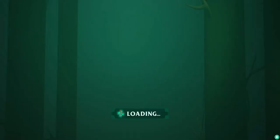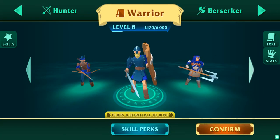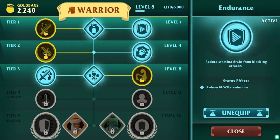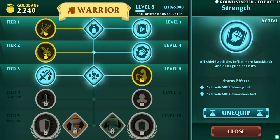By the way, all of the classes have different yells — they're called strange, but whatever. Okay, Warrior. Reduces block stamina — you can block stuff, hence the shield. Stamina, apply stamina buff on kill. Automatic shield damage buff — you can punch stuff with the shield. Automatic shield buff.